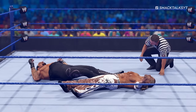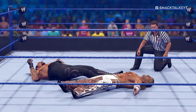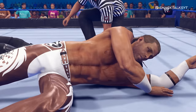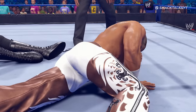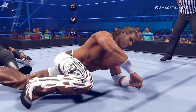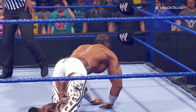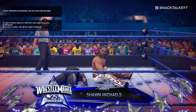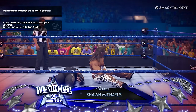Moving on to WrestleMania 25, there's another alternate ending featuring the Heartbreak Kid. This event saw him go up against The Undertaker, only to lose and become another name etched into the iconic WrestleMania streak, taking it to 19-0. Should the unthinkable happen and Michaels defeat The Undertaker in-game, this triggers an alternate ending where Michaels reacts in shock to defeating The Streak.